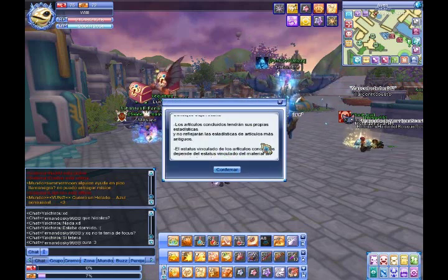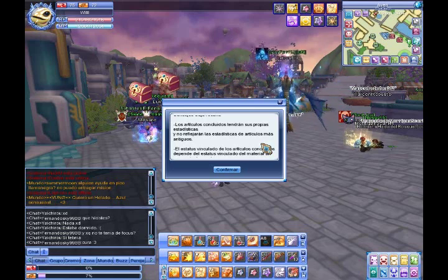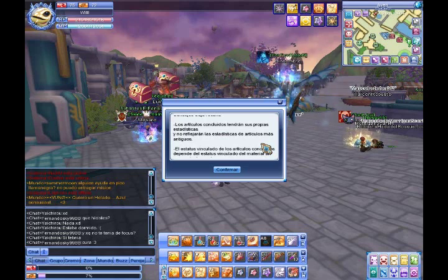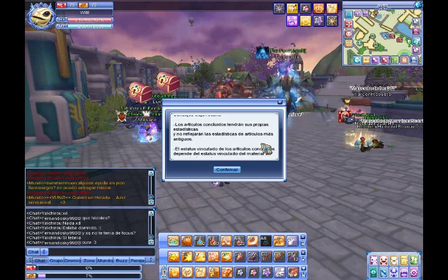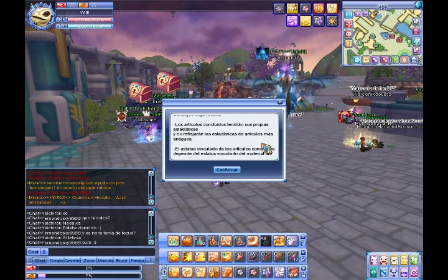The first tip means that the statistics of the ingredients do not impact the statistics of the results. What does it mean? If, for example, you use an Alcana that has critical damage, it doesn't mean that the result will also have critical damage — the result is independent. It can be a different damage, normal damage, critical damage, or other things.